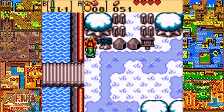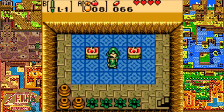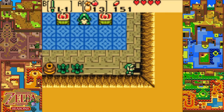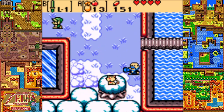We can head up here, and if you torch this bush, we get a nice staircase heading down. He says don't tell, so I've already broken his rule by immediately telling you guys. And he gives us 100 rupees. But I think it's more important that we now have a few more scent seeds too.